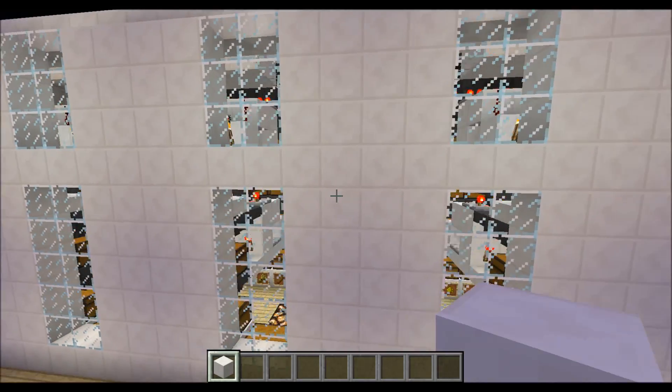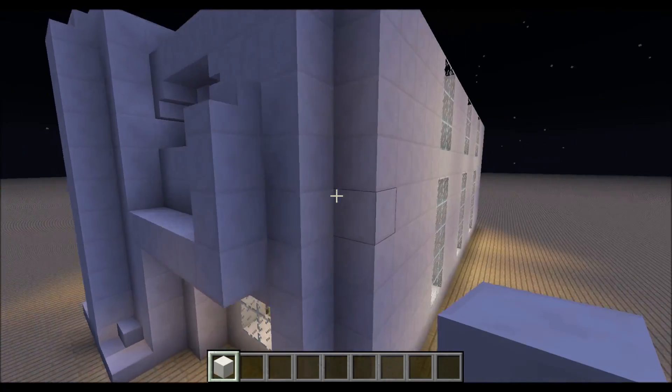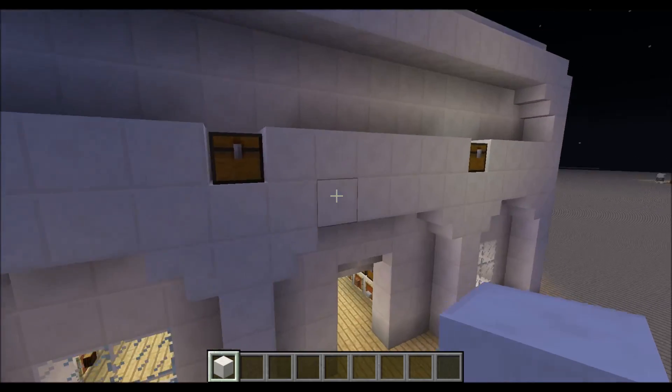Hi guys, in this tutorial I will show you how you can build a fully automatic warehouse which sorts 96 items, which I think are the most important ones.